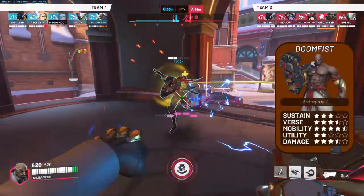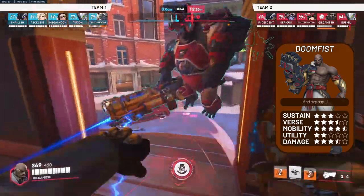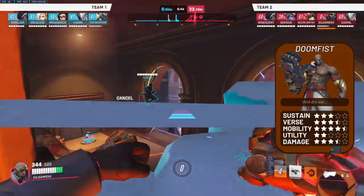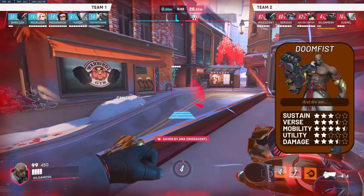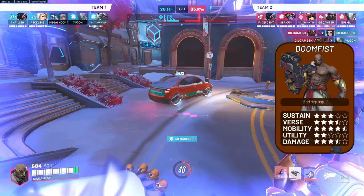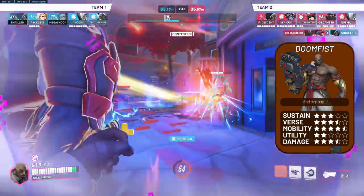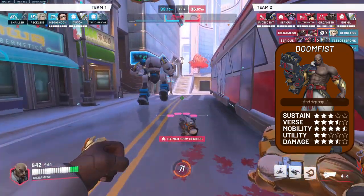Now moving on to Doomfist. Doomfist excels in burst mobility and burst damage. Quickly getting in and quickly getting out makes him a great pick to get on top of glass cannon type heroes like Widowmaker, as long as you're able to close the range. If you're not playing against those type of comps and instead facing something like a rush comp, you do have the versatility to adopt more of a disruption-esque playstyle, akin to Ball. That playstyle revolves around hitting juicy seismic slams onto as many targets as possible, using your Power Block to sustain yourself, and either getting out or getting back in and fishing for a juicy kill. However, you do struggle as Doomfist to control flanks — though admittedly not as much as Winston — as well as directly peeling for your backline.